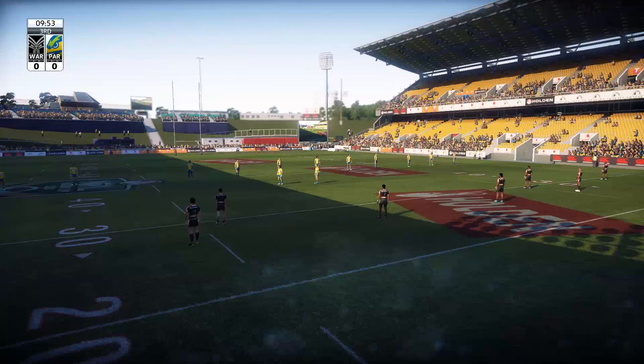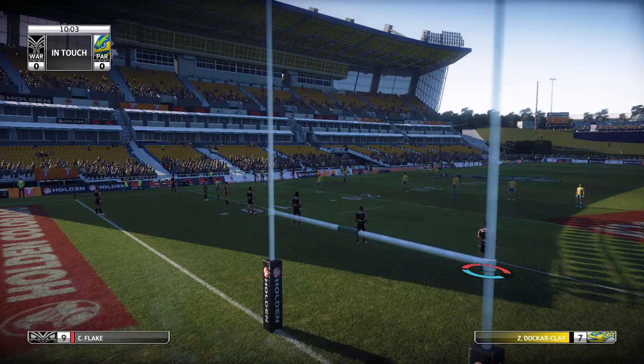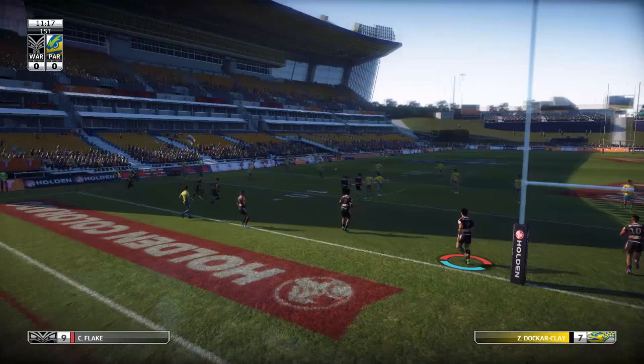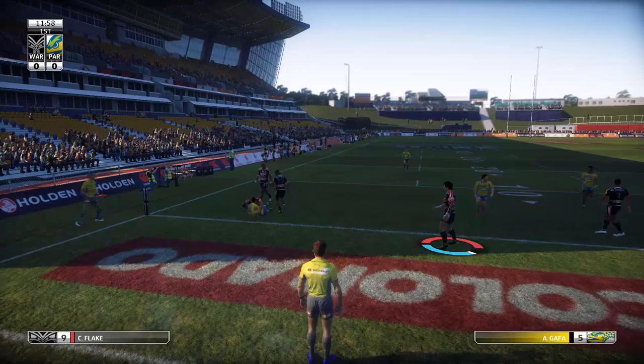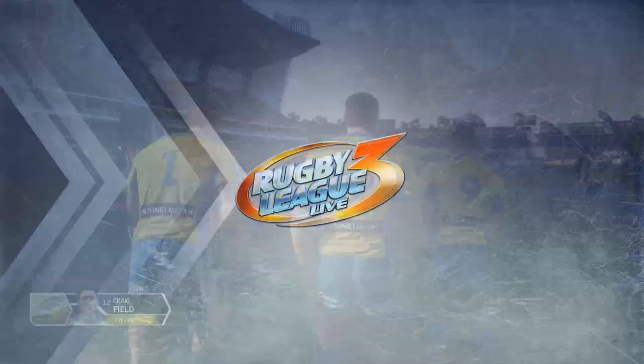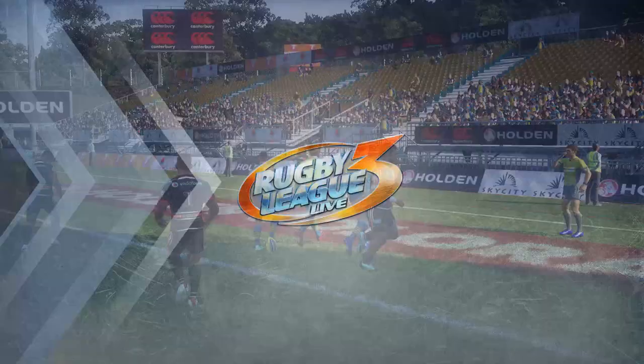The Eels look wide — Flake comes in high and says no, a big tackle, second so far. The Eels look for width — but an offside penalty, a dreadful call. We've seen this from Flake before — he comes out of the marker role just slightly too early and it's cost the Warriors. The Eels could be on song here with a chance to score the opening try. Crankfield is in — simple as you like, and the Eels have the opening try from Flake's mistake.